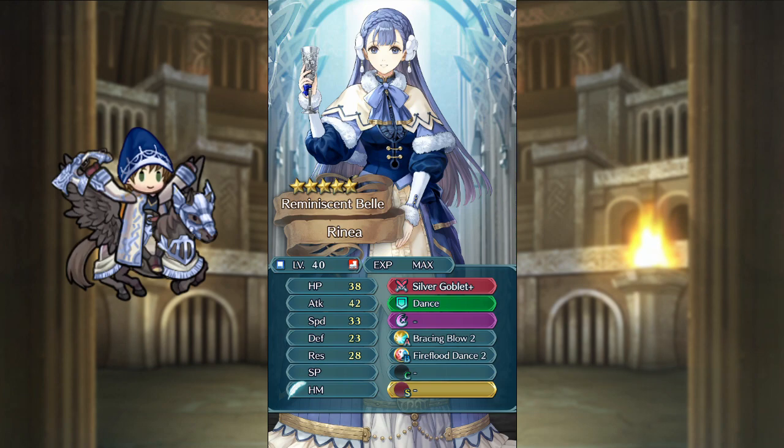Hirena is a blue tome infantry dancer. She has okay attack and speed, but bad defense and mediocre resistance. She comes with Silver Goblet, granting her the Distant Guard effect to buff nearby allies. She also comes with Dance, Brazen Blow, and Fireflood Dance. Like most dancers, Hirena is a good support hero and her weapon makes her even better at that, but she's awful at killing enemies, so she won't really work as a bonus hero unless you invest a lot in her. So if you care about your score, don't use her.